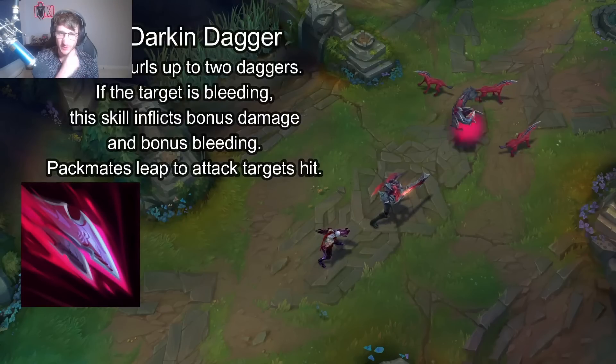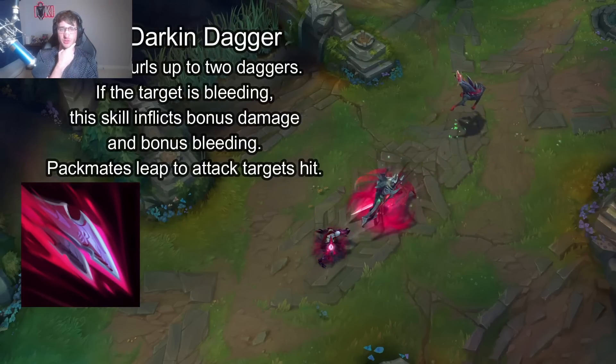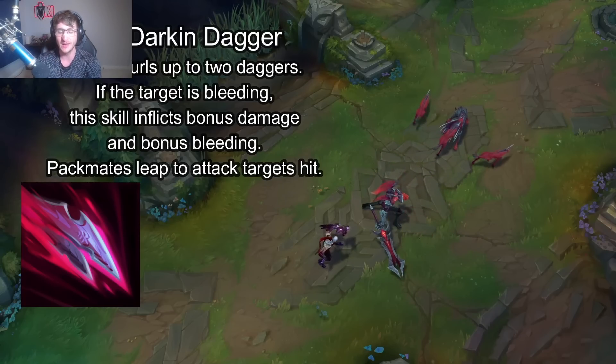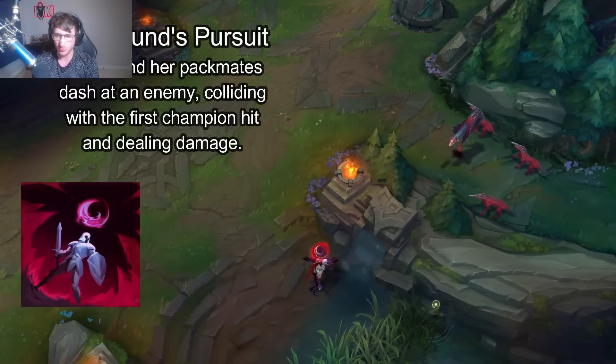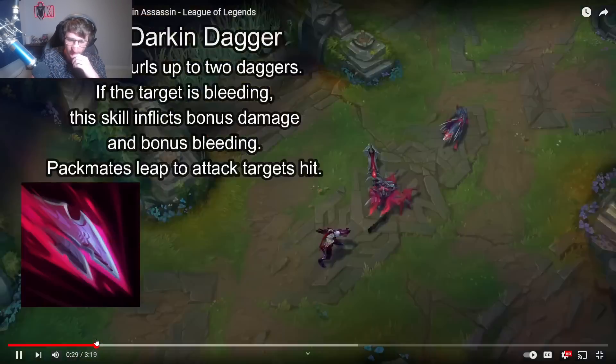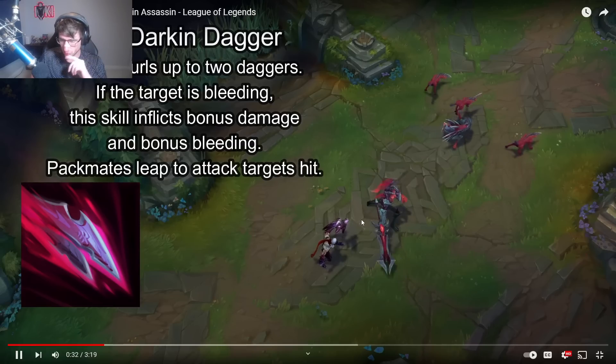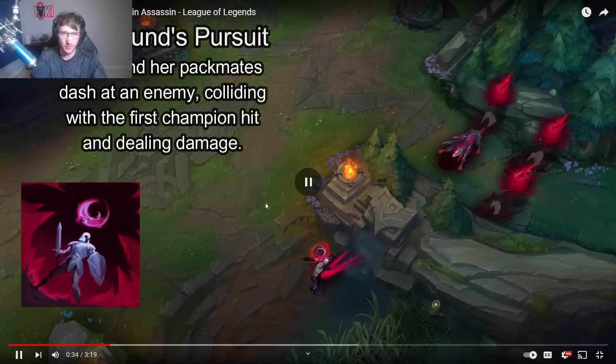It looks like she just passively spawns them. Now let's get into the exciting stuff. Q is the Darkened Dagger — Nafiri hurls up to two daggers. If the target is bleeding, this skill inflicts bonus damage. So she's got a little bit of a Talon edge to her, where Talon makes them bleed, Nafiri makes them bleed, and pack mates leap to targets hit.